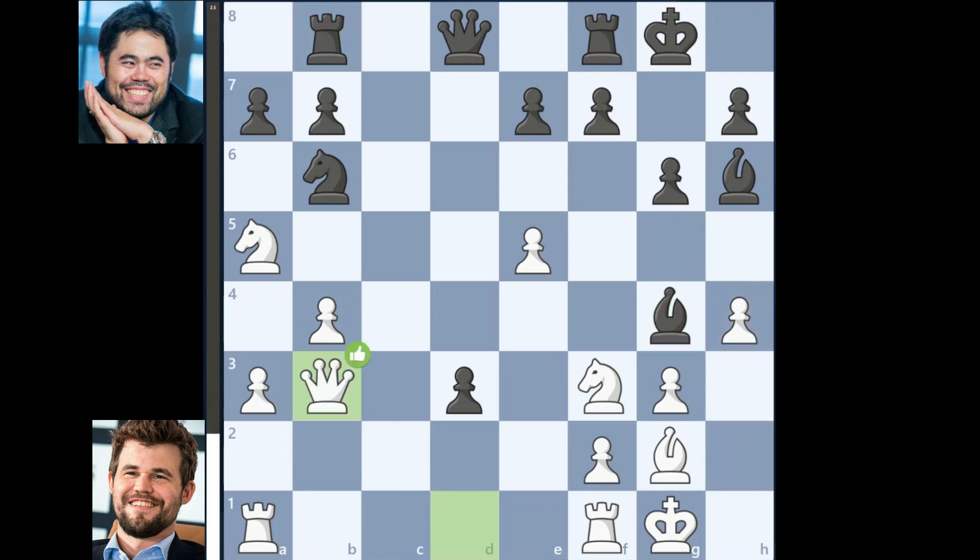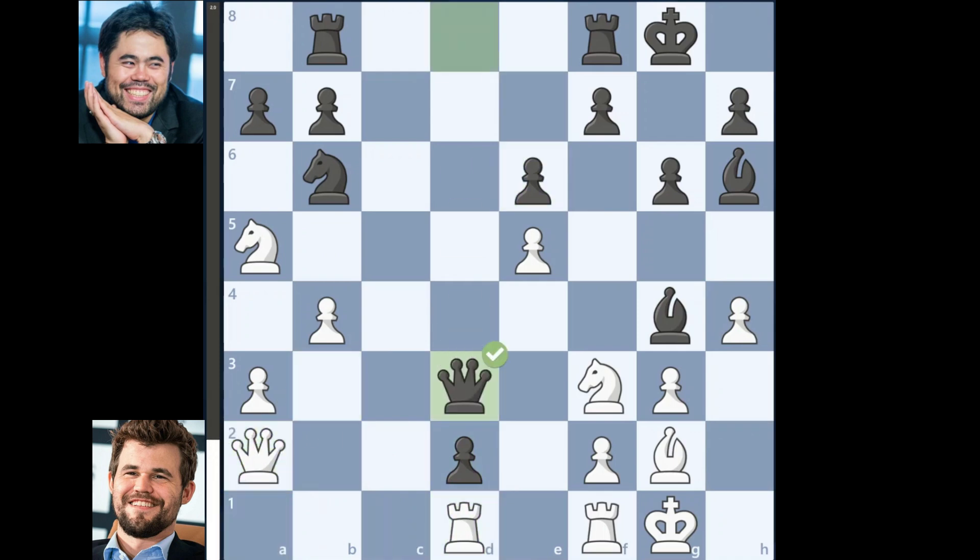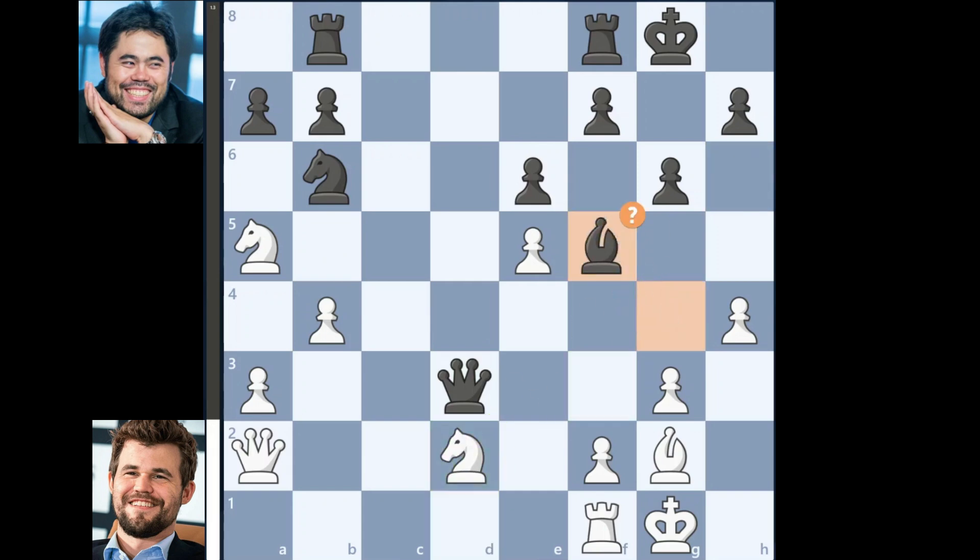Bishop to g4, queen to b3, d2, rook on a2, d1, e6, queen to a2, queen to d3, rook takes on d2, bishop takes on d2, knight takes on d2, bishop to f5, knight takes on b7, knight to a4.